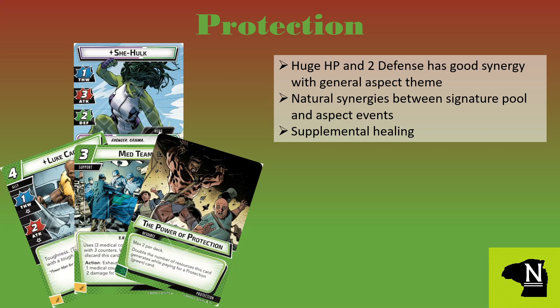Our leading lady definitely looks good in green though. Under the Protection aspect we find healing and damage mitigation that pair well with our mammoth hit points and decent defense. I look at things like Counter Punch to take advantage of both the high hit points, the damage hero synergy, and our high attack value. Another great synergy is Get Behind Me, which cancels when-revealed effects and then draws the villain in for an attack — which our She-Hulk is definitely ready to handle.